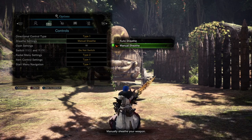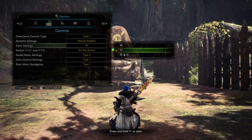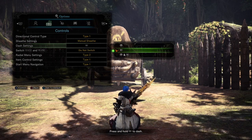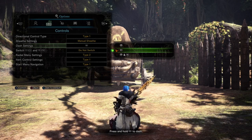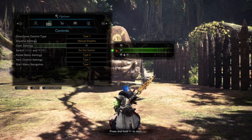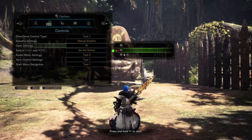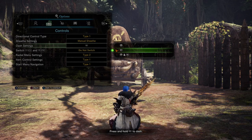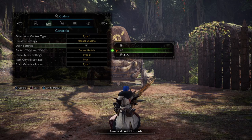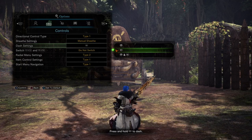Speaking of sheathing — let's talk about dash settings, which are actually a bit more insidious than auto sheath. By default it's set to L3 and R1. I'd recommend setting it to just one button. If you use R1 to sprint, change it to just R1 and not L3 and R1. If you're in combat and accidentally press down on your left stick while trying to move quickly, you'll trigger a sprint which will sheath your weapon. This caused me to cart at least 10 times during the Iceborne beta.